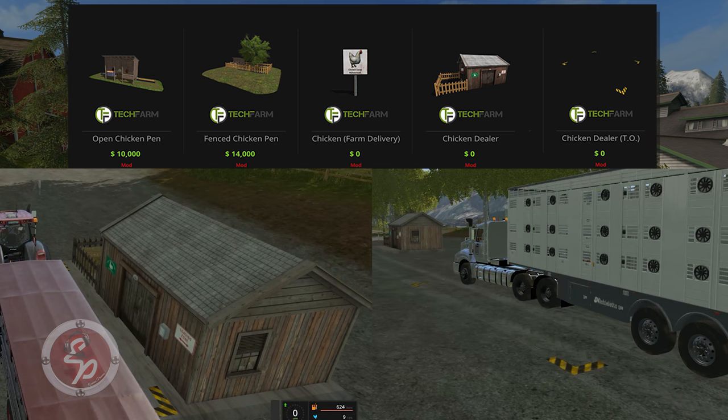The last two on the right — the chicken dealer and the chicken dealer trigger option — are both zero dollars and they both perform identically. It's just up to you which one you would want. If you want a standalone building, you can put that down someplace. If you wanted to take the trigger and put it down at the animal market that's already part of your map, you can do that as well. You can just buy and sell with those particular items — you can't load and unload.